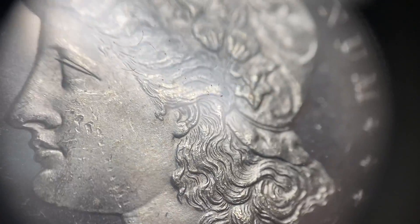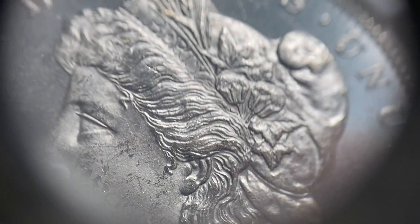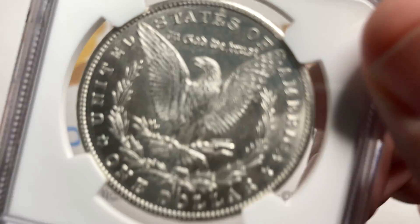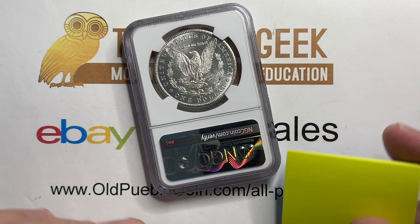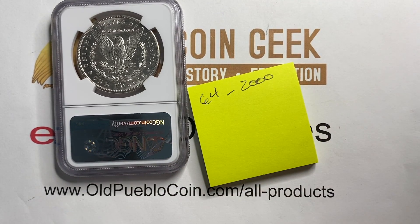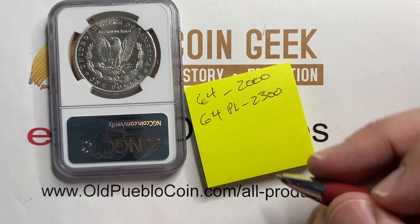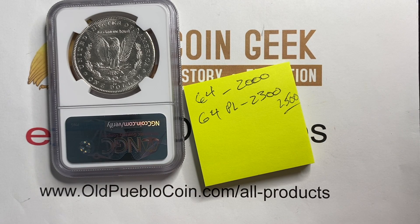I bought this coin from a dealer, and MS64 bid in the gray sheet is like around two grand. He had this coin priced much higher than that, but you can tell it's a really cool coin and it has a lot going on here, so maybe there's something else to look at. In 64, the coin is about two grand bid. In 64 PL it's 2,300, and 2,500 is what I'm into this coin for — that's what I paid for it.